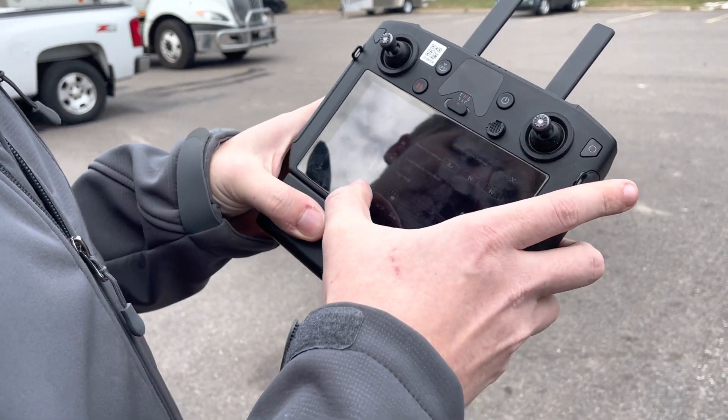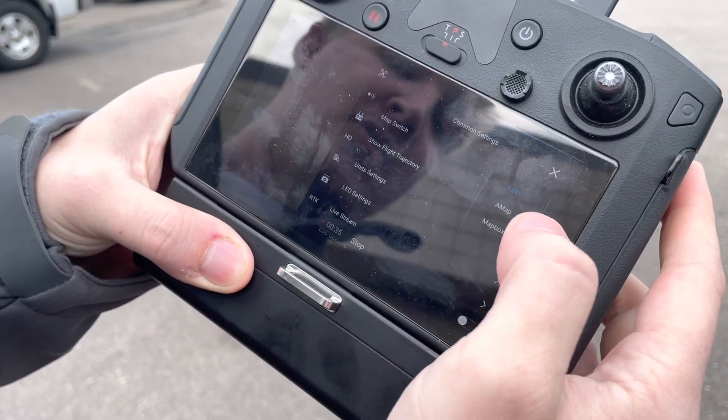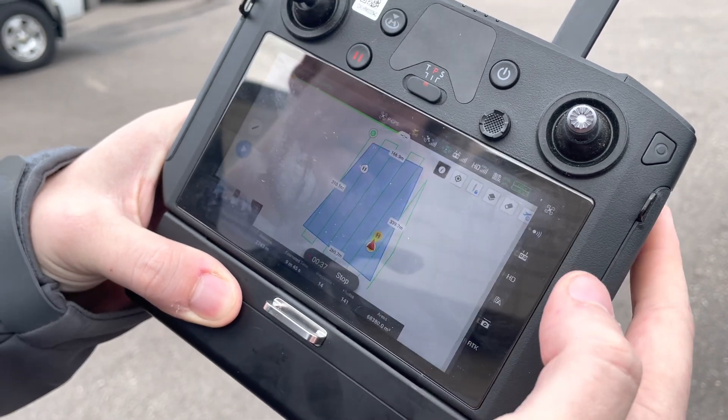Now to fix this, we just have to go into the settings, hit the more options down here — the three dots — and switch the map to AMAP, then exit out of this.